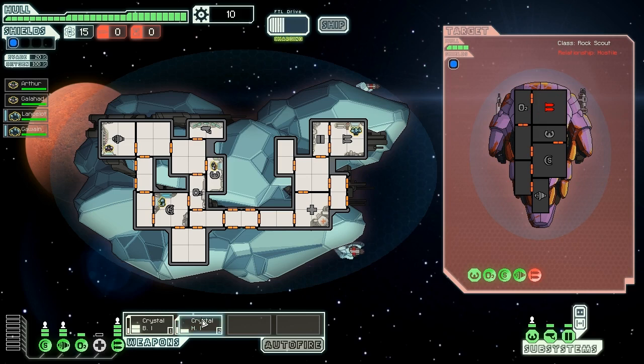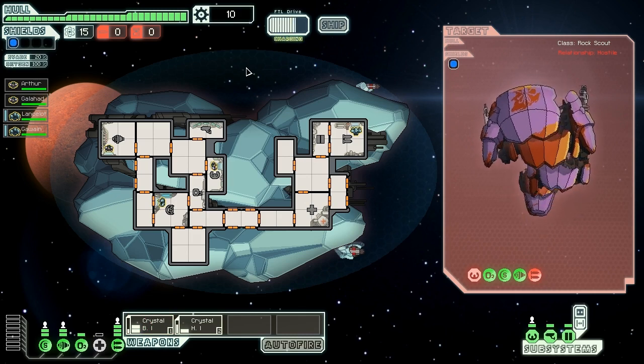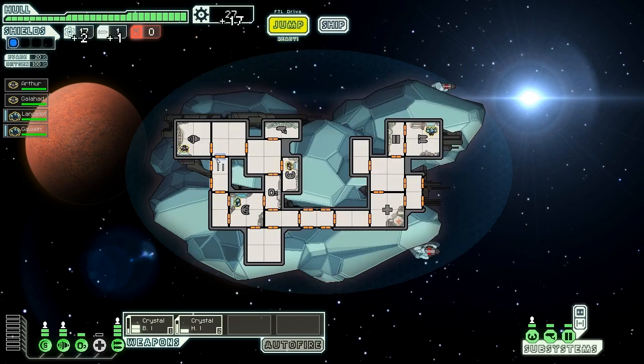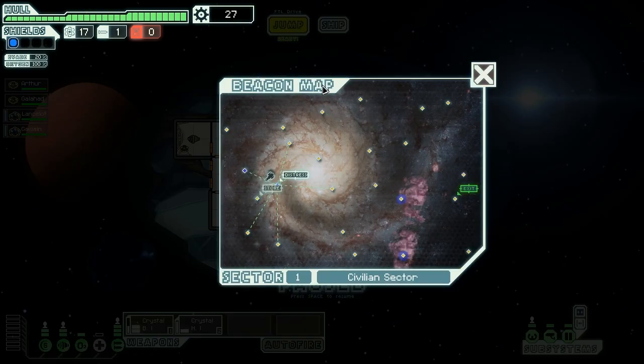That's one of the new textures — it's pretty cool looking. It can actually be better to not completely destroy weapons early in the game, because that way they're shooting at your shields, and if your shields are taking damage, you level them up. So you can get higher level shields quite fast if you let them shoot when they can't get through. The ship explodes leaving behind two fuel, a missile, and 17 scrap — none too shabby.